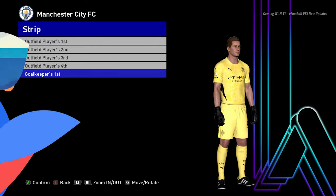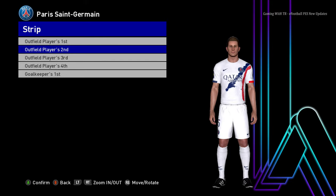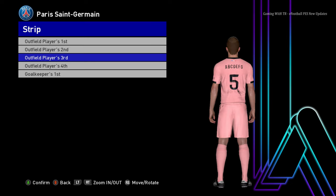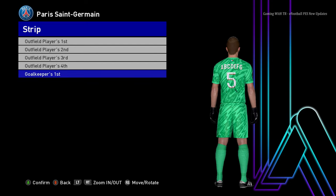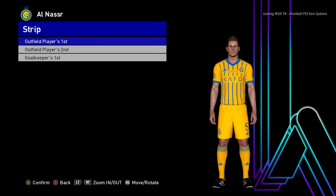Here is PSG — this is the home jersey and here it is the away version. When you use this update, just rename the CPK file, because if you use the default version you might get an error. Just rename the kit to version 2, just 'v2', like that. Let's go for the next team.